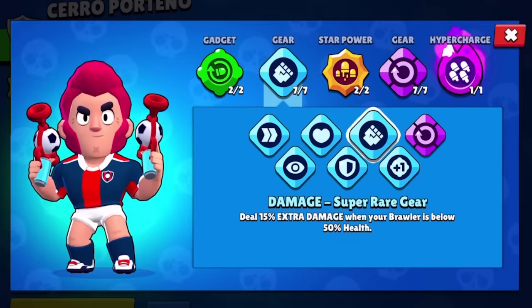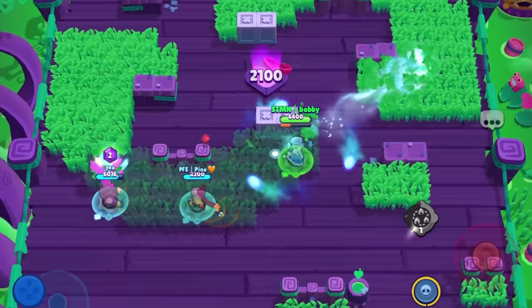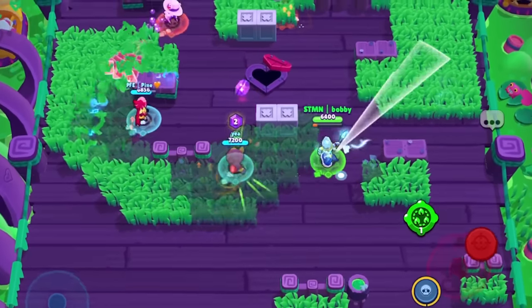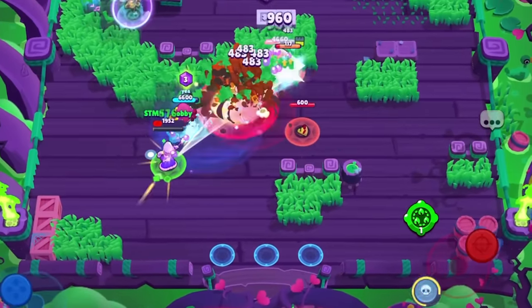Next up we have the damage gear. The damage gear used to be really one of the best gears in the entirety of the game, if not the best gear. Getting a 15% damage buff when you're below just 50% HP is kind of a big deal. This is brawler dependent just like a lot of the gears are, but the fact that it can totally change interactions is pretty crazy.